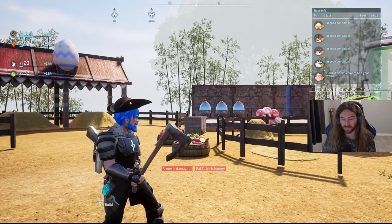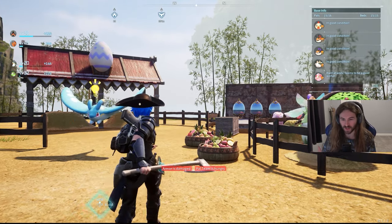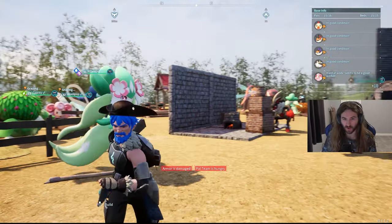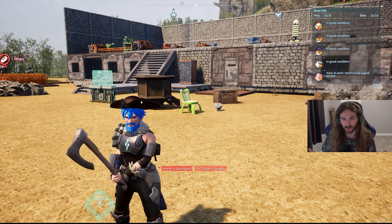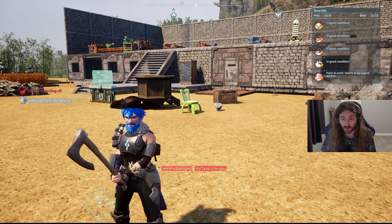My next tip: if there's a pal you really want but you can't seem to catch it, check and see if you can breed it. I really wanted an Anubis, but Anubis is a boss and is super hard to catch, especially early in the game. But I learned that if you breed a Celeray with a Relaxasaurus, you'll actually get an Anubis — so you can get Anubis pretty early in the game, which is really cool.